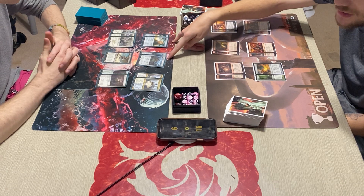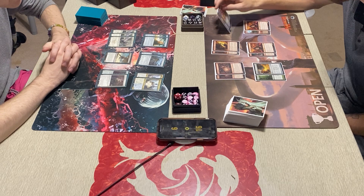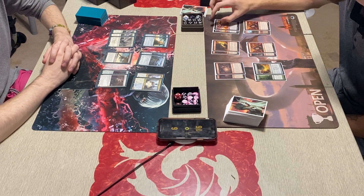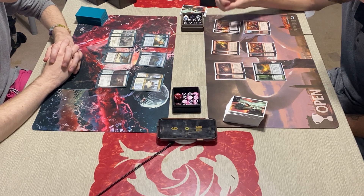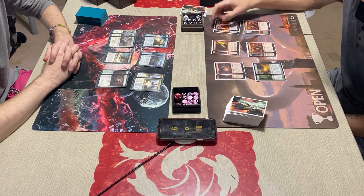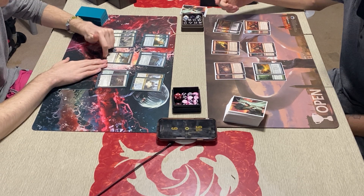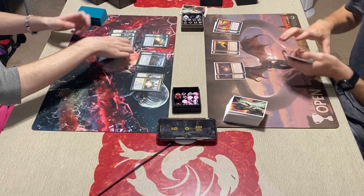I'm doing Shenanigans and Ancient Grudge because I'm expecting artifacts. I was thinking Darkblast just because of his low-toughness creatures — if I can get them out quick and get them dead it'll leave him more open. I'm debating if that's going to be the right call.